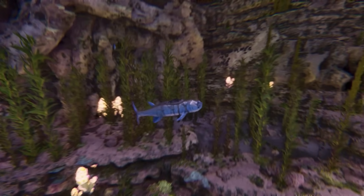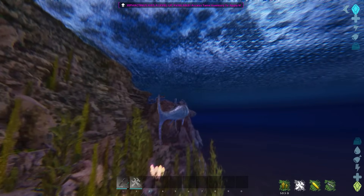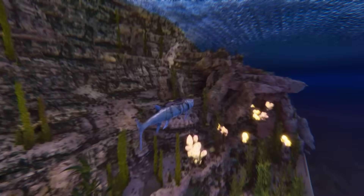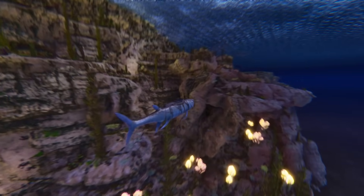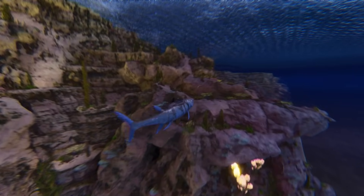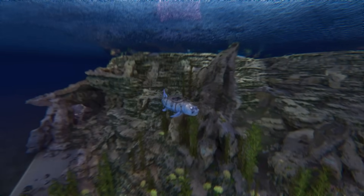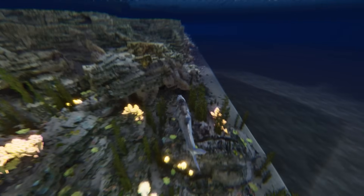So that's the Xiphactinus - we have the launch attack with right click where you can grab and hold stuff in your mouth, and we have the normal bite attack. I would definitely recommend taming this thing because it's a super fast water creature and if you have a pretty high level it can be pretty strong as well. If you found the video helpful, please subscribe and like the video - thanks for watching, see you in the next one!